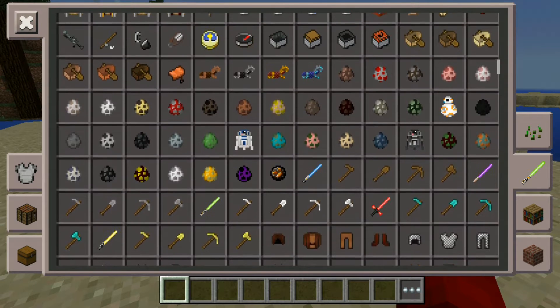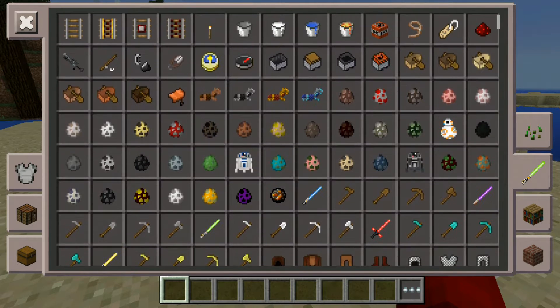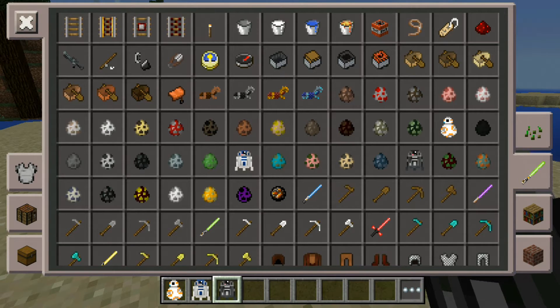Alright, so we have a lot of things here — the lightsabers, the droids, and the gun too. We're just gonna start off with the droids. We have BB-8 right here, R2-D2, and this thing — what does it call — C2-B5. Yes, and these are all the droids.